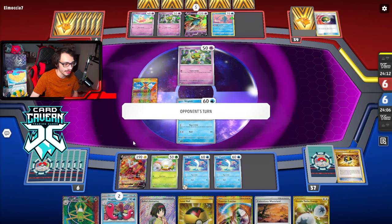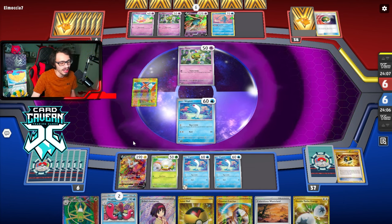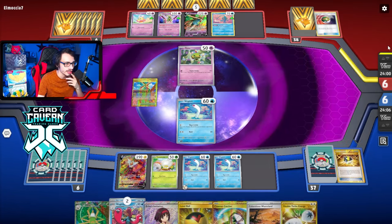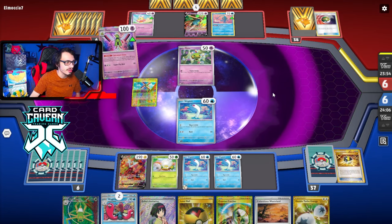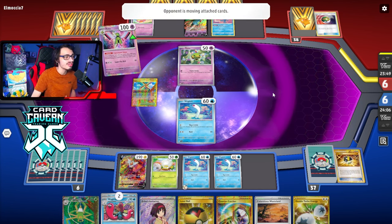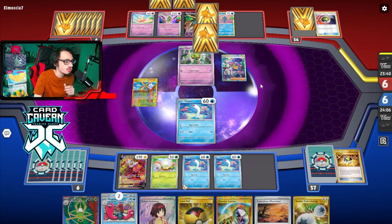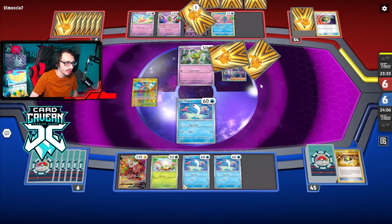Got an Erika. I still haven't found a Draw Supporter yet. They got Energy on Zacian — they might just be loading that thing up with Energy to try to make it a one-shotter. That thing could just sit there, load up Zacian, and one-shot my Spite Ops, which is kind of annoying. Oh, they do have an Iono. Maybe I should have evolved my Wiglets there — probably a misplay. I still don't get a Supporter off that draw. And they hit the Switch.